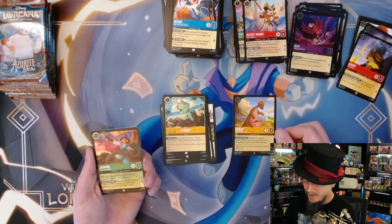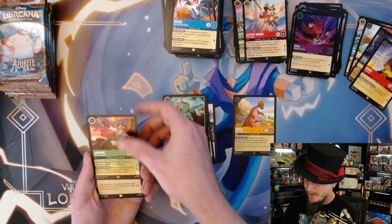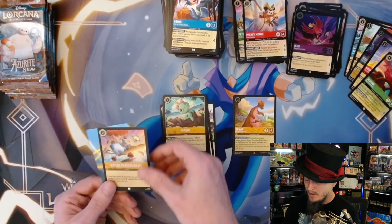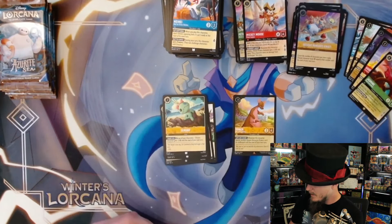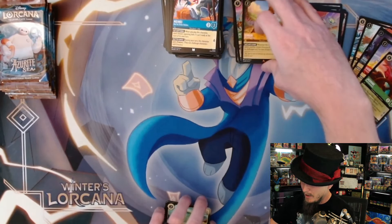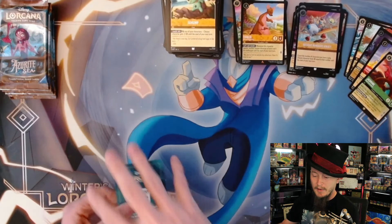Legendary Jasmine - that's our fifth legendary! Now all I need to do is pull the enchanted. Foil Rescue Rangers Away. If I could just pull the enchanted this will be a really stellar box - we'll see what happens. I still have a handful of packs left.